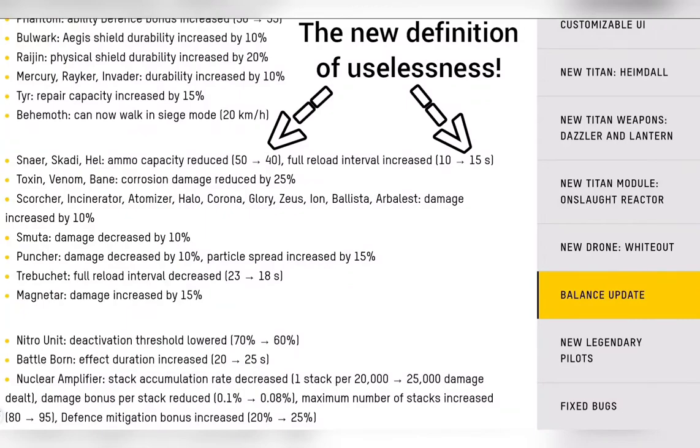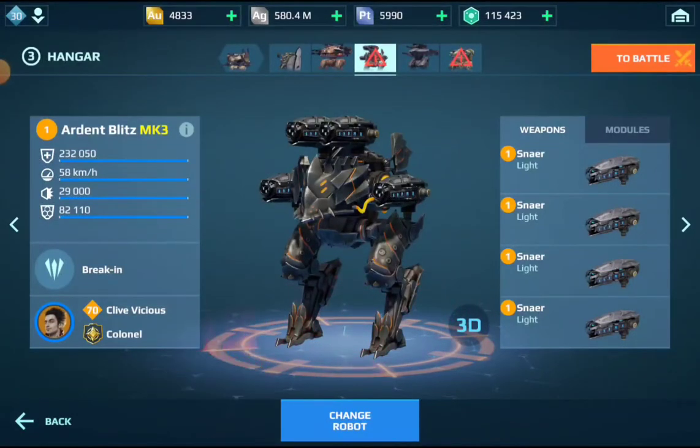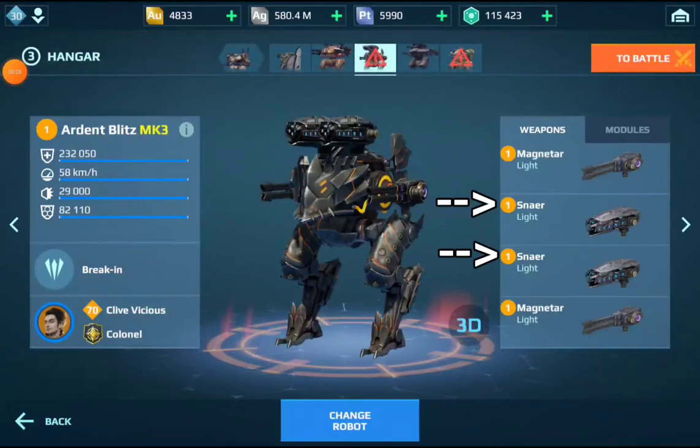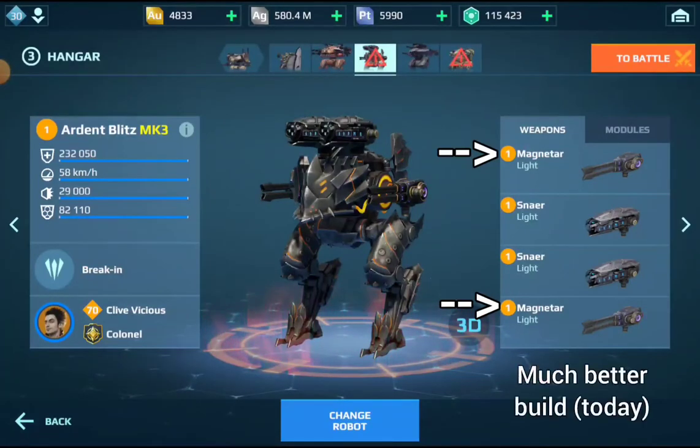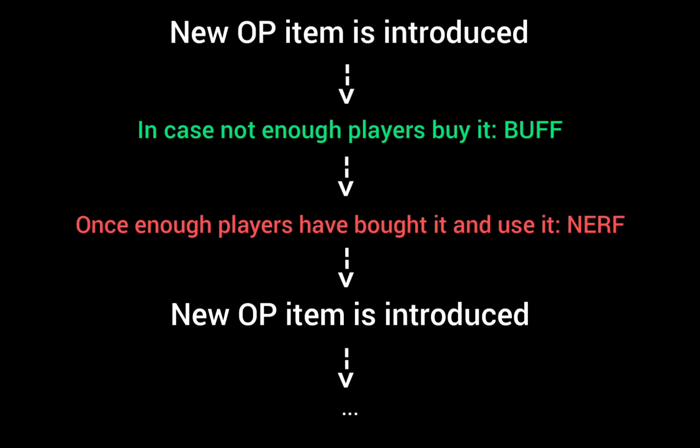Imagine how somebody must have felt having spent two months and hundreds of millions of silver to bring all four of those weapons to MK1 level 12. It could have been better to max only two of them and instead build two Magnetars — which were buffed, also have 600 meter range, and provide lockdown. In hindsight you're always wiser, but experienced players see this coming because it has always been like this: new OP items get introduced, old items get nerfed, and items few players run tend to get buffed. There is a system behind it.